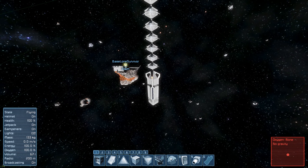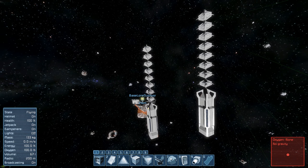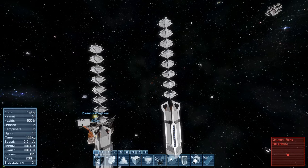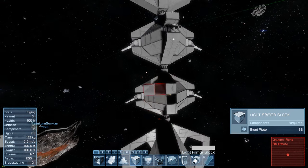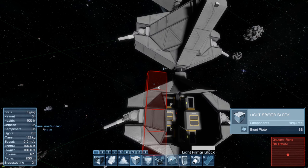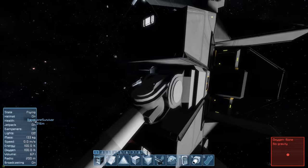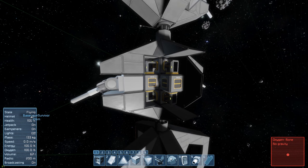So this structure, believe it or not, isn't just a random sitting-here thing. All these different pieces spin. Also, believe it or not, it's all survival ready. So if I was actually to go ahead and cut out that light, cut through here, and start chopping into this, you'll see it has a connection point. If I cut through here, you'll see it has a full piping setup. So all the pipes go through the advanced rotor there into all of these.